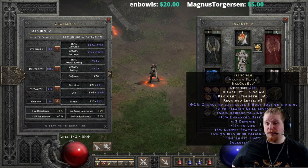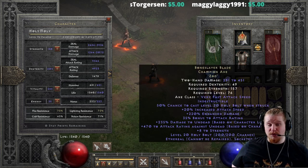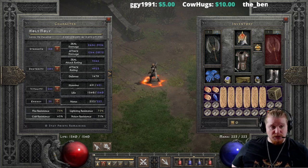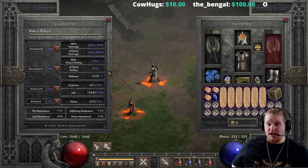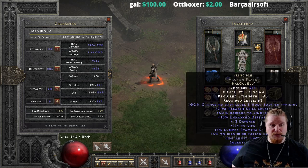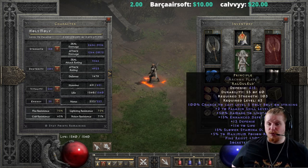We have the Principal Armor spamming level 5 Holy Bolts, the Laying of Hands spamming level 3 Holy Bolts, and the Boneslayer Blade spamming level 20 Holy Bolts — so three different Holy Bolt procs coming from three different pieces of equipment, and they will all overlap. I've tested this and done my research: yes, Holy Bolts do stack and can fire at the same time. They can also all hit the same target because Holy Bolt does not have a hit delay.